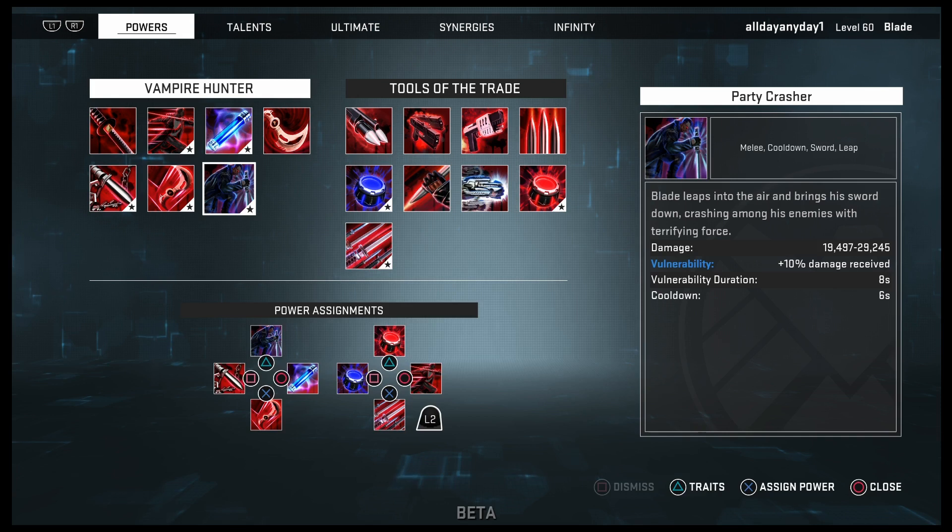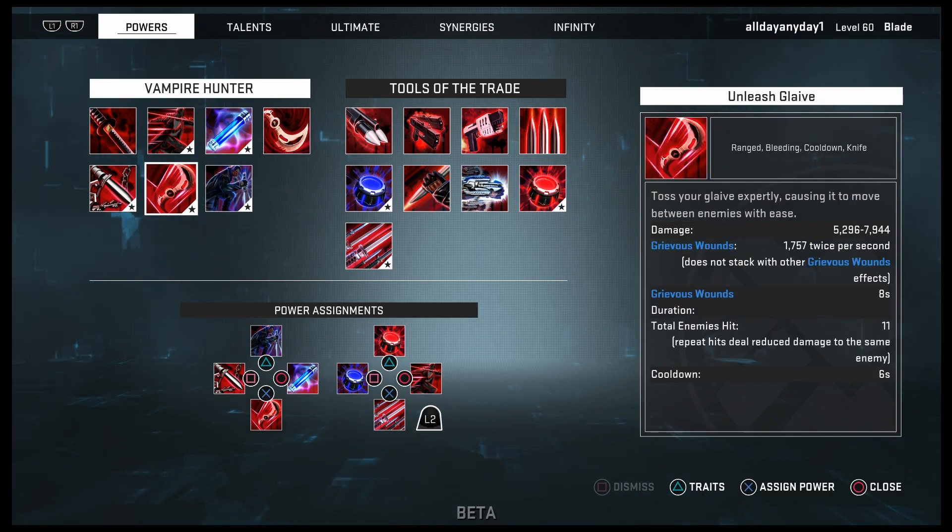Party Crasher does 19,497 to 29,245 damage and causes Vulnerability with an eight-second duration — another good Vulnerability ability, and it also does nice AOE damage. Unleash Glaive is a ranged ability that hits multiple enemies at once, applying Grievous Wounds for 1,757 damage twice per second for eight seconds. It can hit up to eleven enemies total with the talent.